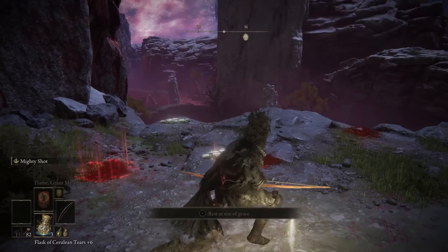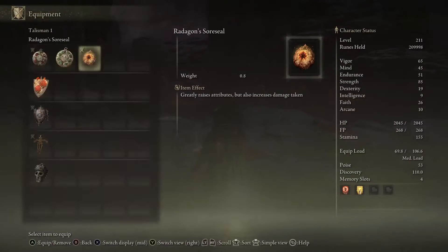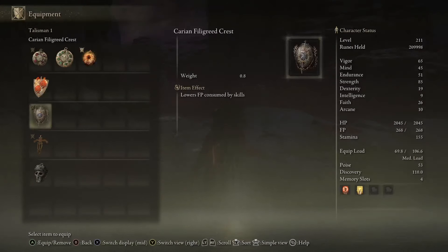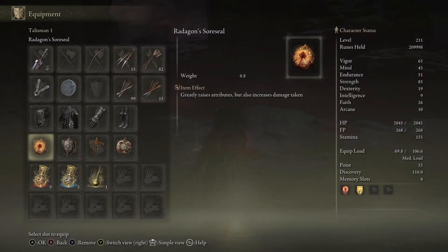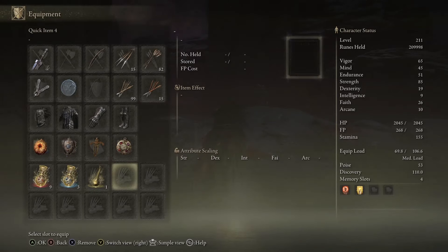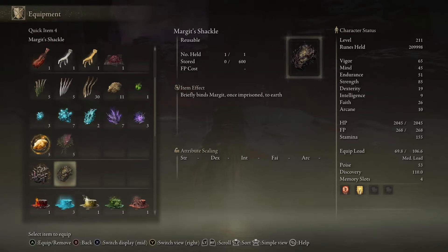What you want to do is equip a talisman that gives you more runes. There are a couple of them in the game you can get. We don't have any unfortunately, but what we do have are the Gold Pickled Fowl Foot, which boosts runes for a certain amount of time. We also have the silver one, and you can get a recipe to craft both of these.